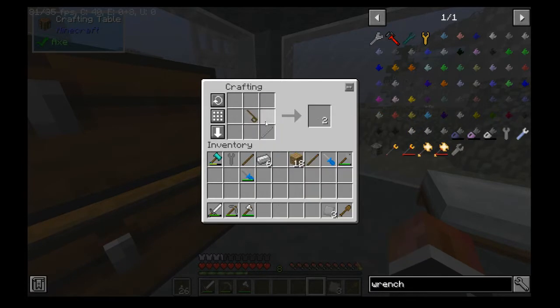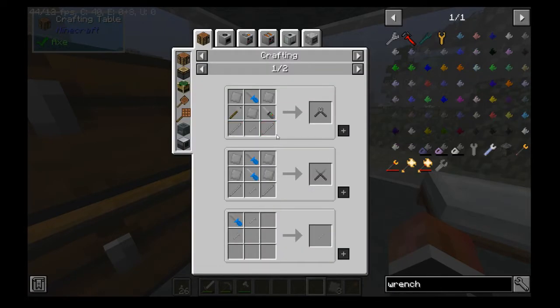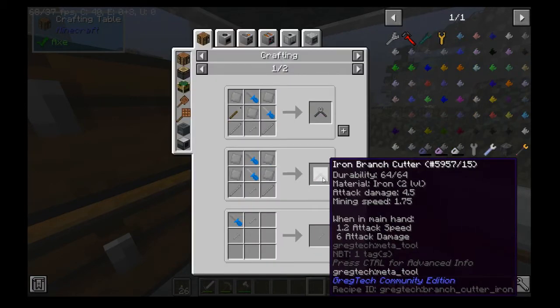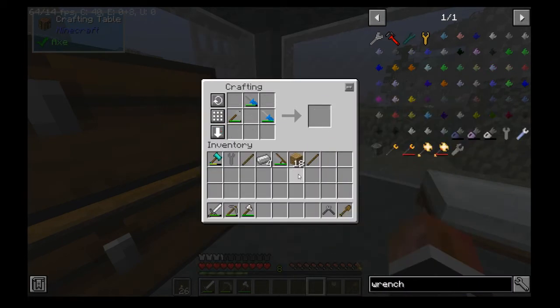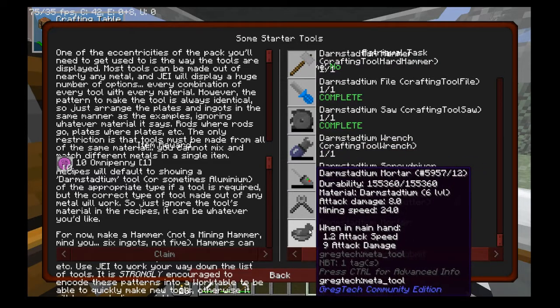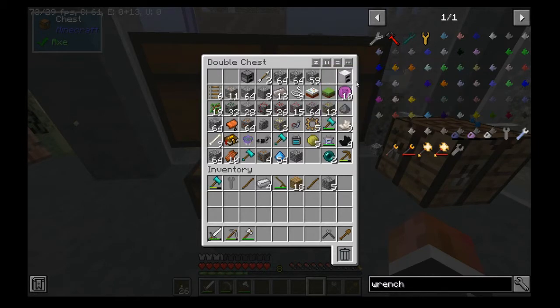So I use this with a saw — iron bolts, and then that with a file makes screws. Now the screw goes to iron wire cutters, so we need two more. What's that — branch cutters? Is that like shears? Our last thing is a mortar. The mortar is very easy, just requires normal stone — not cobble, normal stone. So the only bad part is we have to grab those.